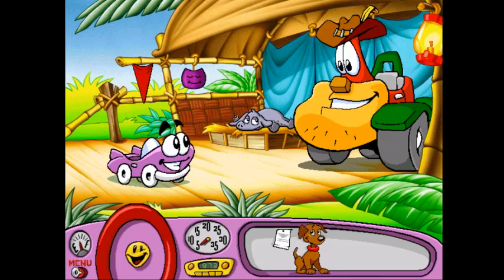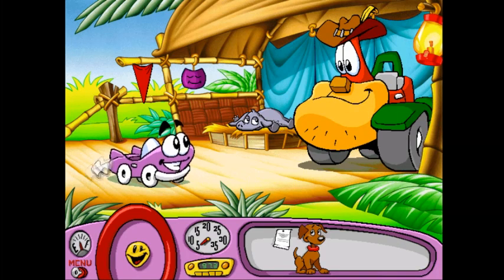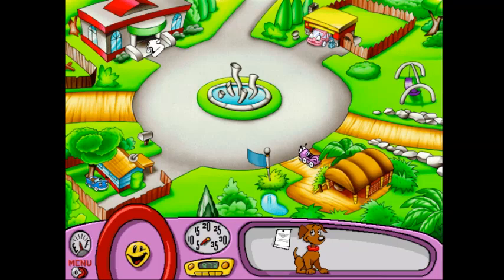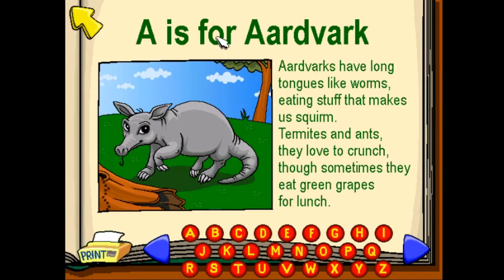Hi, Outback Owl. Maybe I can find out what he eats and then pick it up for you. Jackaroo, you're on! If we go to Odd Animals of the Alphabet and look at the aardvark, we can see what he needs. A is for aardvark. Aardvarks have long tongues like worms, eating stuff that makes us squirm. Termites and ants they love to crunch, though sometimes they eat green grapes for lunch. Outback Owl needs food for his baby aardvark. I don't know where I can find termites and ants, but I bet I can find him some grapes.